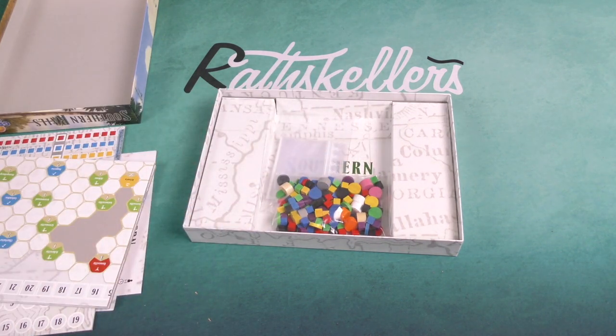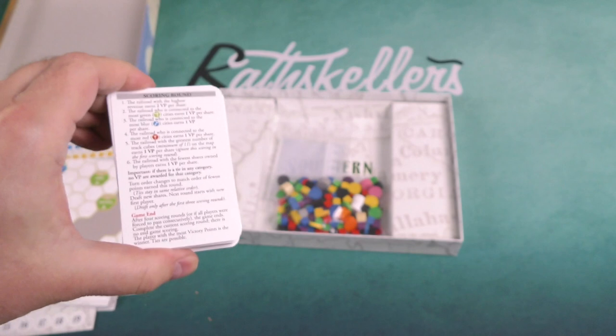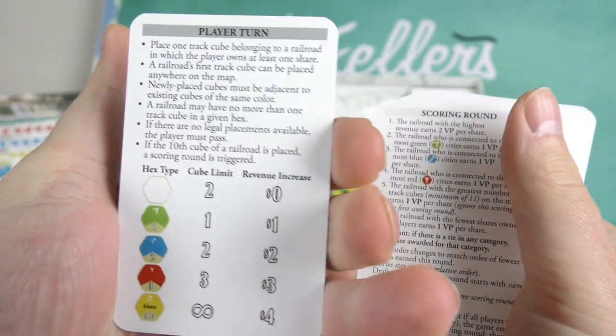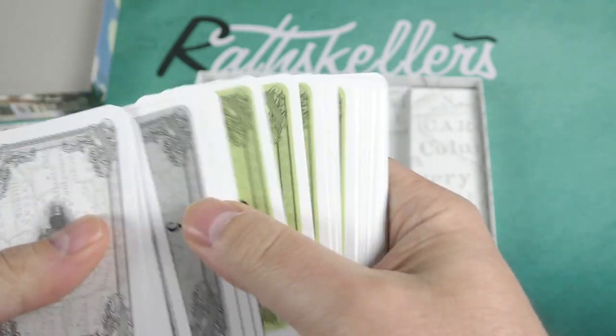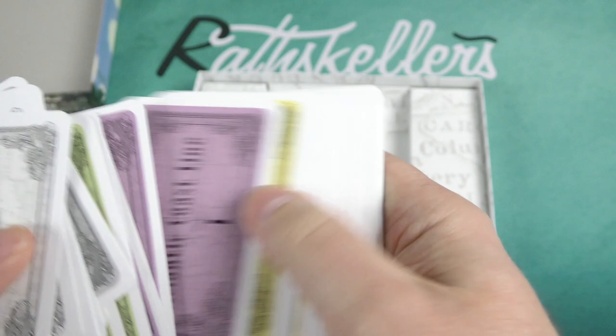Let's take a look at the cards, which are essentially the shares. It looks like we also have some player aid cards here. One per player, and then we just have the different shares for the different lines.